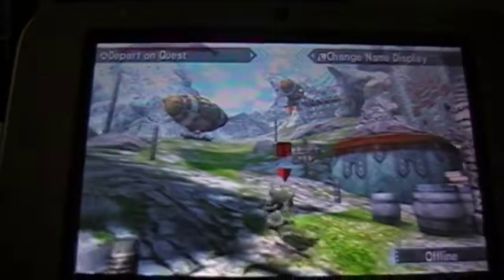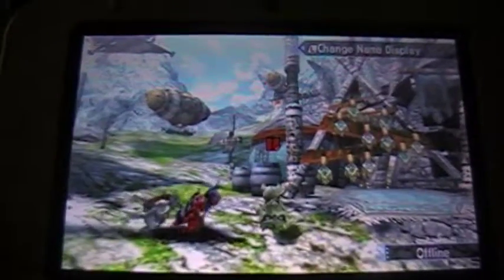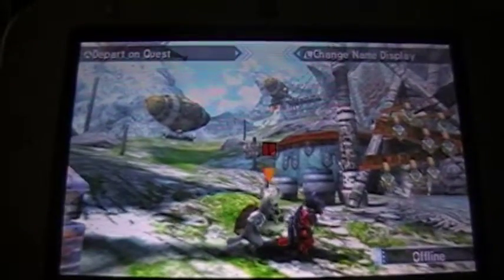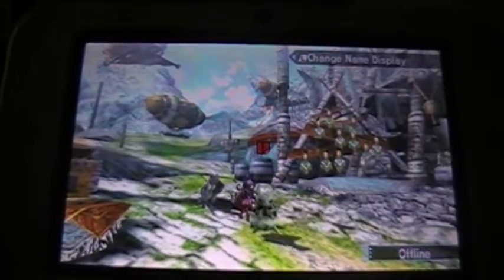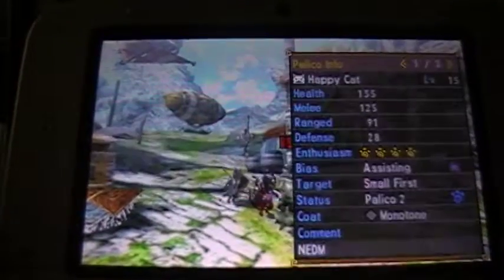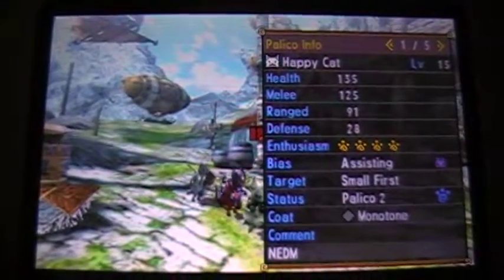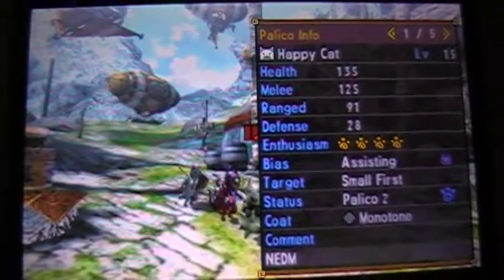Let's get into the swing of things with this crazy, swinging, spitting monkey. As you can see, I got the full first form Nekarkos set on Lyle, and we got Lytton with his Glavinus armor. Wait a minute — who the hell are you? Well, as it turns out, we got a new member. I figured, what better way to celebrate our leap into this new world of High Rank than by adding another new member to Lyle's crew.